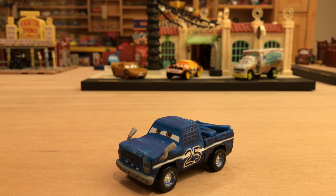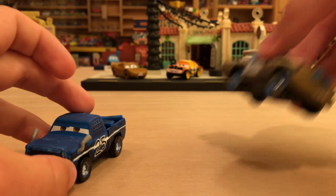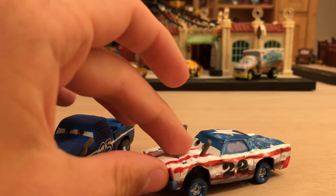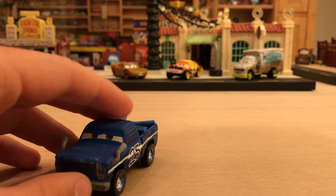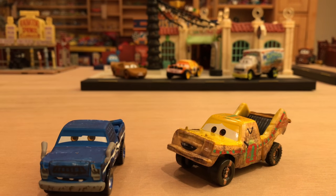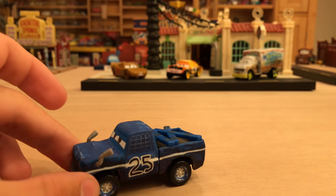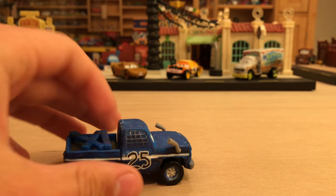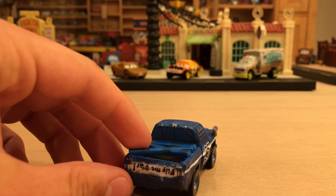All the other demolition derby contenders have a unique gimmick that makes them very special and appealing — APB is a police car, T-Bone is bent, Sigler has patriotic red, white, and blue colors, Taco is bent like a taco. But if I look at Broadside, he's just a blue pickup truck — can't really say anything else about him.